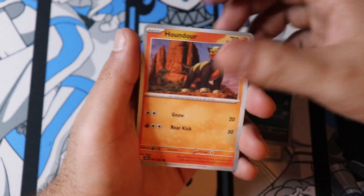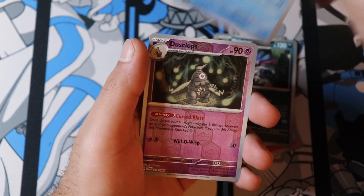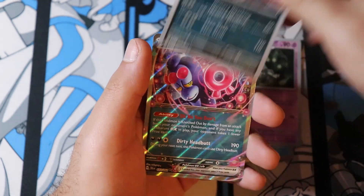We have Zeror, Houndoom, Vroom, Binding Bokshi, Malamar, Yvonne, Duskull, Zerork — okey-dokey.